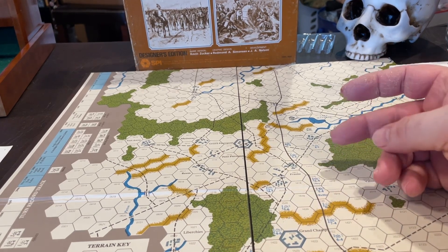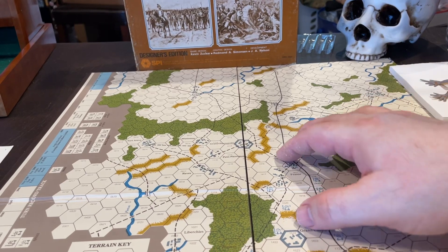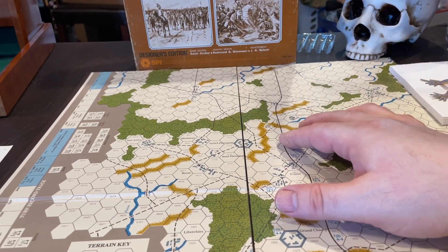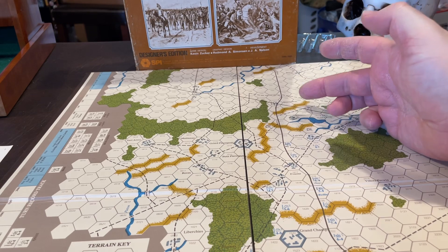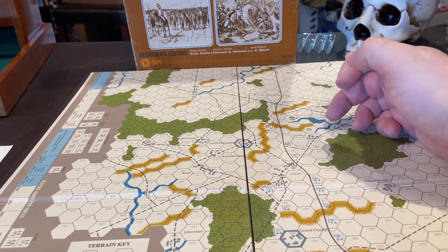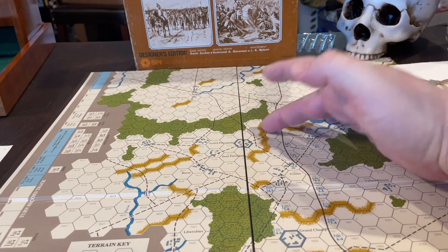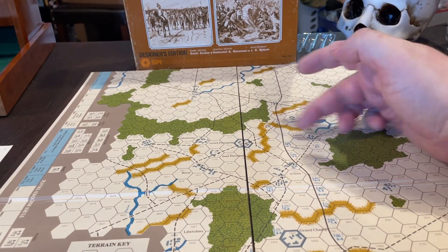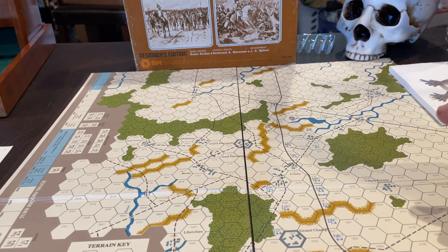Again — the early morale consideration in Quatre Bras for those first two turns: the French demoralization level is only 10. If you lose 10 strength points in the first two turns by any means, the game is over. So the worry was being too aggressive — if you get exchanges and end up losing 10 strength points, you might completely strip the ally of their fighting ability on that first turn. But if you weren't careful making change, you might have lost 10 points and lost the game.